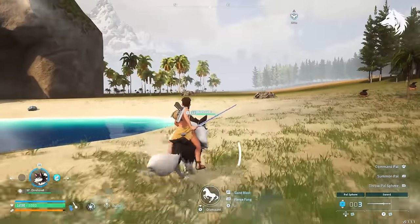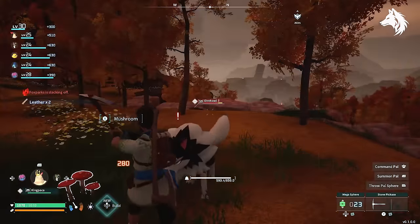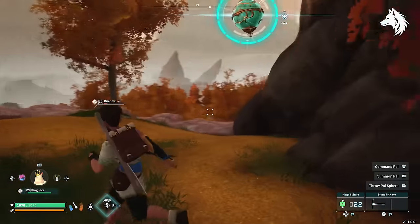At number 10 we have Dire Howl, probably the first mount most players will have in the game. Found across half of the green parts of the map, Dire Howl has a base sprint speed of 1050. You also unlock the mount for Dire Howl fairly early, which is the reason why most players will use it.